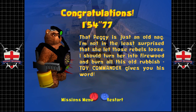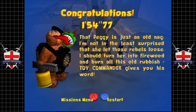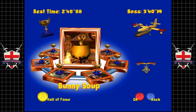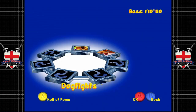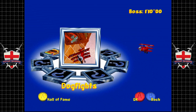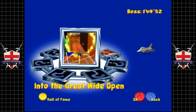Peggy is out of here. 'That Peggy is just an old nag — I'm not surprised she let those rebels loose. I should turn her into firewood. Toy Commander gives you his word.' Yeah, oddly translated but sure. Not bad! That is the attic done. Next we're going on to the living room and greenhouse, which I actually quite like. I'm going to have to leave it there — thank you very much for watching and as always, till next time.